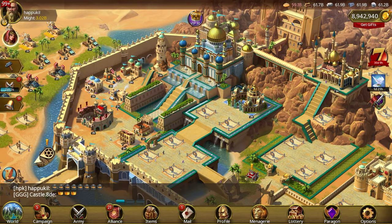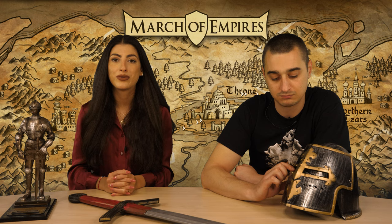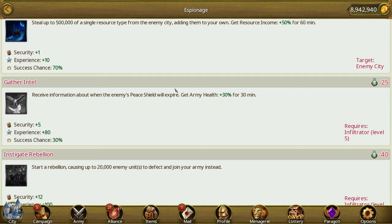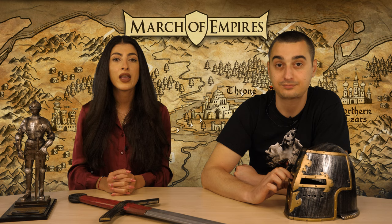Next source of bonuses are the Spy Missions. For the army specifically, the only spy that gives you an army bonus is the Infiltrator. If you upgrade her to level 5 and use her to successfully complete an intel spy mission, this will provide you with 30% army health boost for 30 minutes.